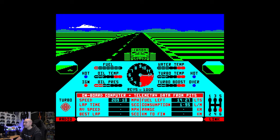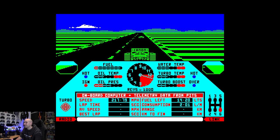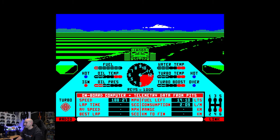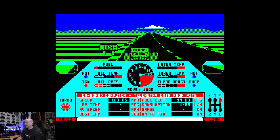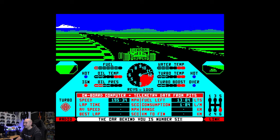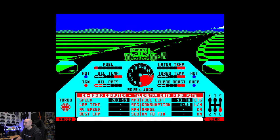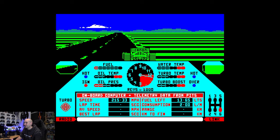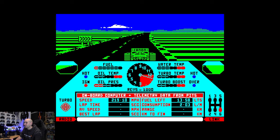Going down to Acqua Minerale — right-hander, then a tight right-hander. I got that wrong. I think we're third. Through the chicane which I don't remember at all — left-right again.